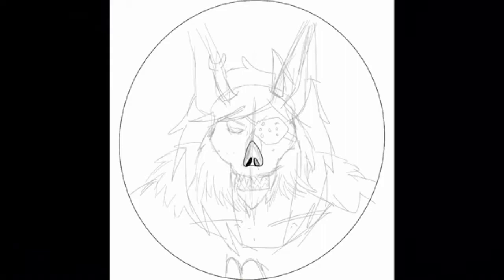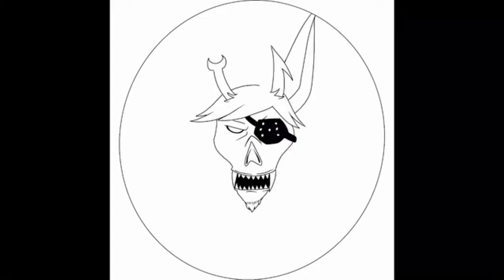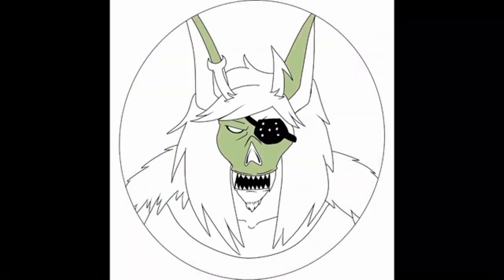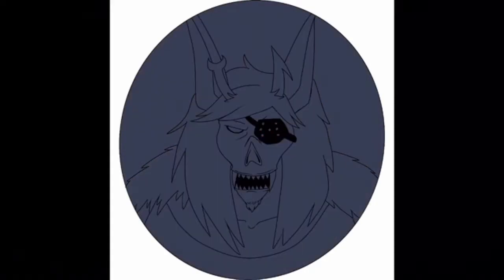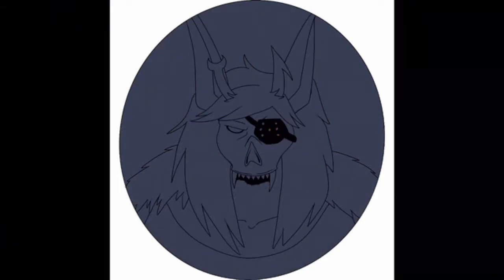For those of you Homestuck fans out there, you might recognize this one. In one of the campaigns we're doing, I made a character that I based off of Tavros Nitram, and our DM, who is my husband, decided that our big bad is Vriska. He made a Greater Bargeist and basically gave her Vriska features, so I had to draw her a token for our campaign so he didn't have to use a generic one.